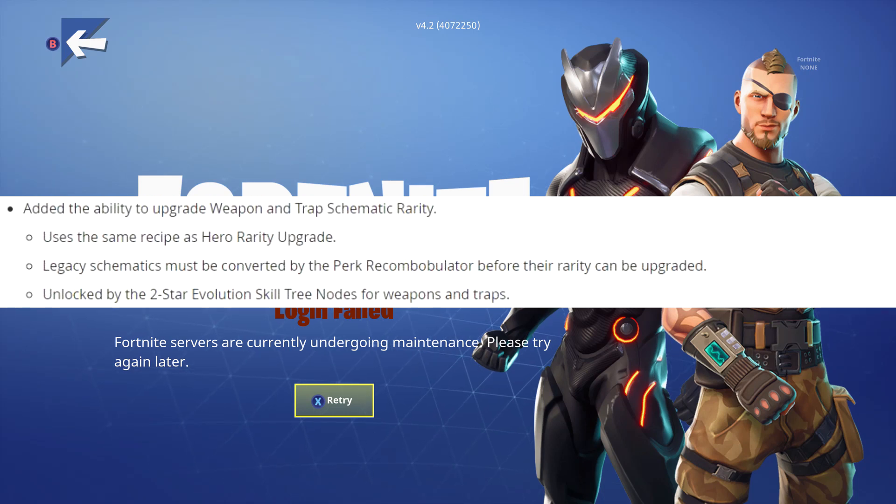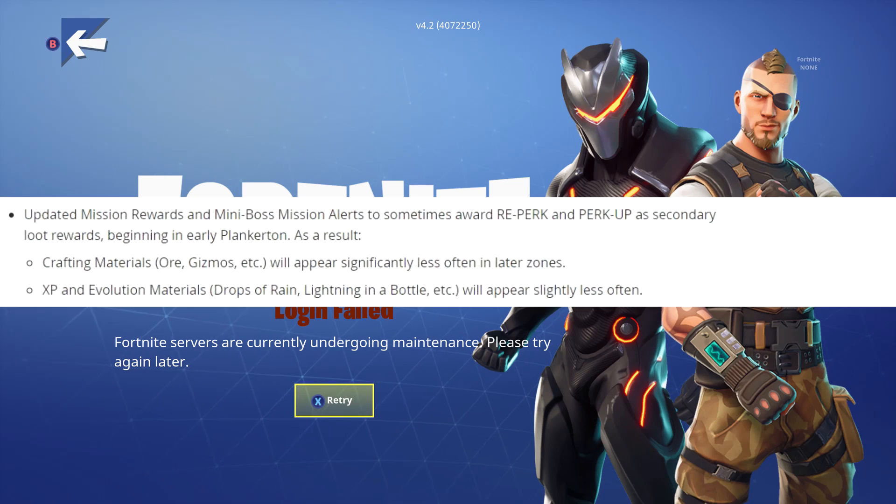The only thing I did not talk about in that previous video was the ability to upgrade weapon and trap schematic rarity. I don't know why I totally missed that, but yes — in addition to being able to Recombobulate, you can now upgrade weapon and trap schematic rarity just like you do with heroes. You can only do this with new items or legacy items that have been converted by the Recombobulator.